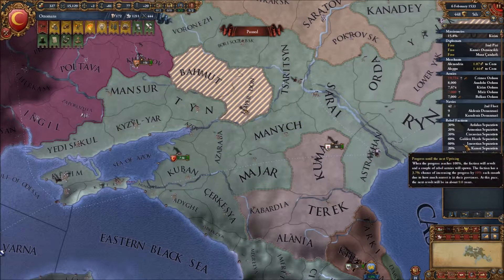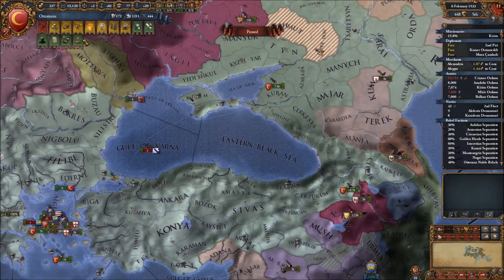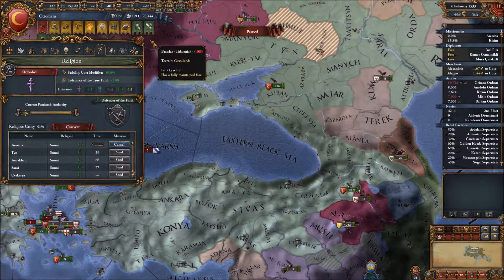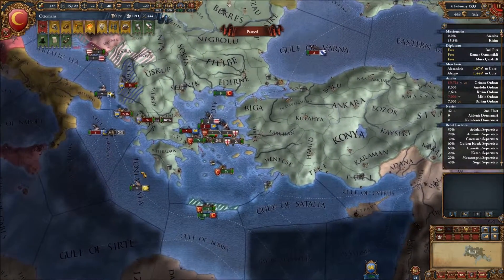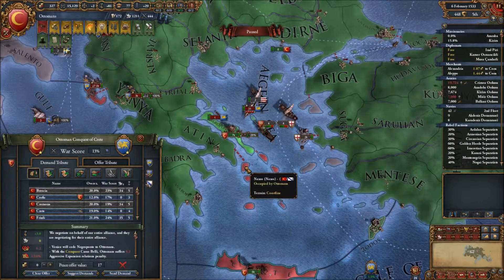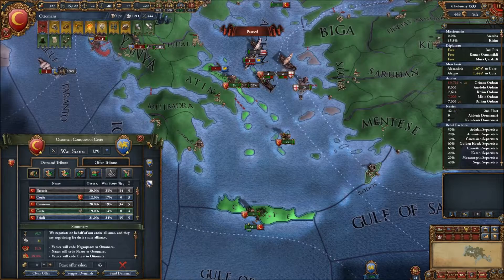No rebels — good. Let's see if Venice is willing to sign a peace treaty. Probably too soon — yeah, way too soon.